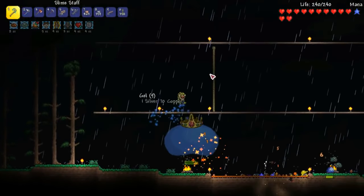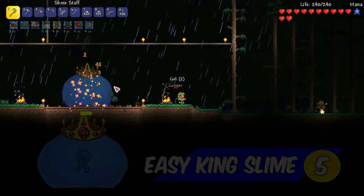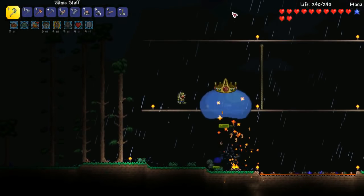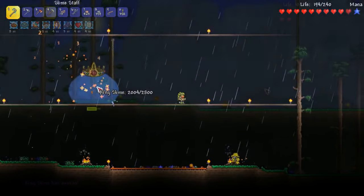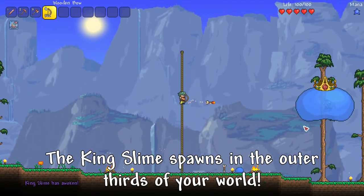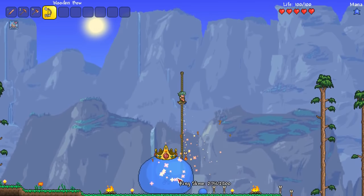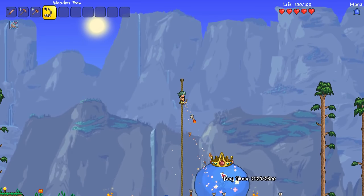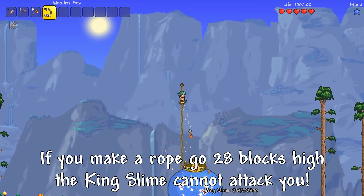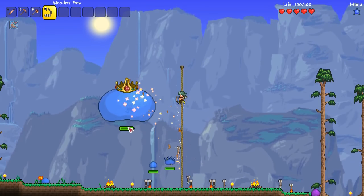To start our list we have a simple trick that allows you to kill the King Slime without taking a single hit. The King Slime provides a range of useful early game equipment such as the gel hook and slime saddle and it's super easy to farm. To easily kill the King Slime, simply travel to the outer thirds of the map, find a nice flat area and build a rope 28 blocks high in the air and simply wait. During the day each slime has a 1 in 300 chance of becoming the King Slime. Also note, the King Slime can only spawn in forest biomes and areas that have grass on them.